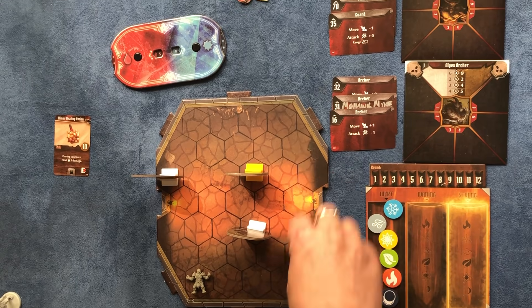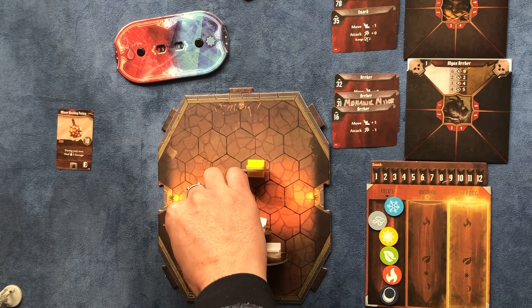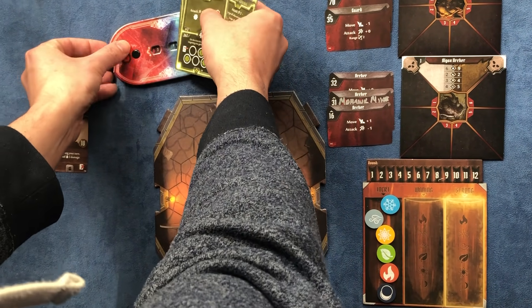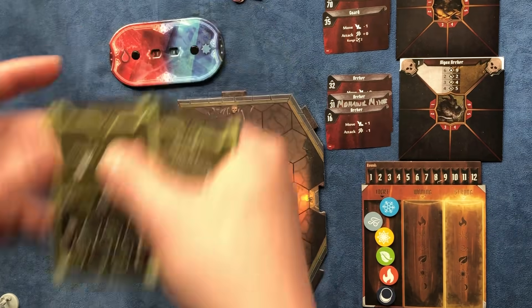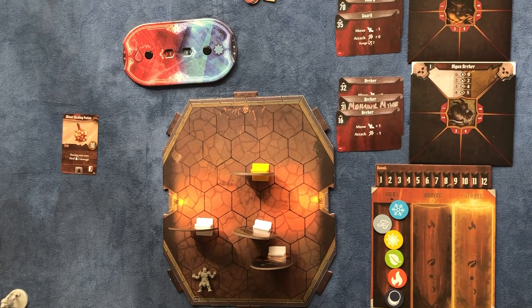This guard moves but isn't within range. Then this other guard moves up and does an attack three, bringing us down to two health. We started with so many health points.